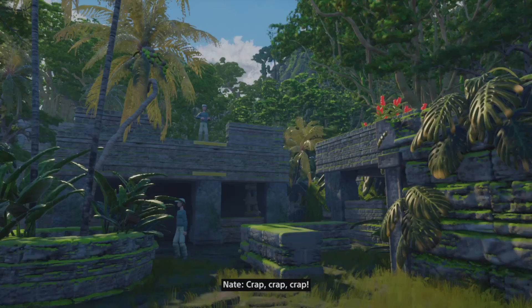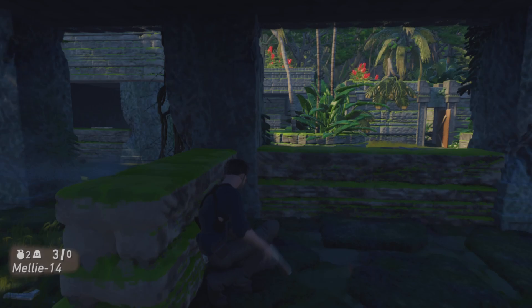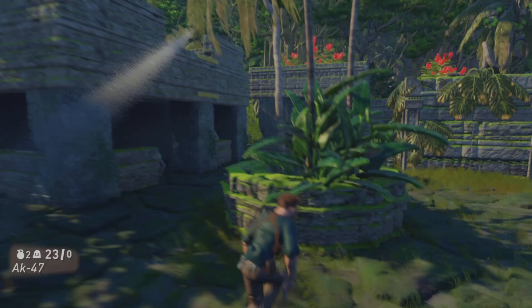Nathan Drake is once again stranded with no weapons, so we have to do this cover attack, and then we can pick up our first gun. We've got sticky cover and everything, and we can pick up the weapons they drop. I'm going to pick up this AK-47 because it's the most handy weapon for this level and take care of these guys.